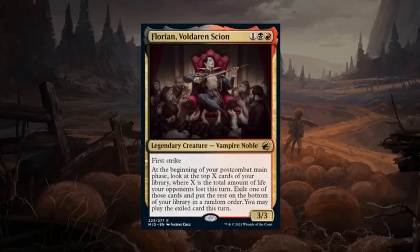Florian, Voldaren Scion is a three mana 3/3 legendary vampire noble rare in red-black with first strike. At the beginning of your post-combat main phase, look at the top X cards of your library where X is the total life your opponents lost this turn, exile one of those cards, and you may play it this turn. It can provide extra card advantage turn after turn. Red-black vampires is a very aggressive color pair that can easily get damage in, which plays well with the ability, and card advantage helps aggressive decks that might run out of cards. Florian does it all — a very efficiently costed creature, and the ability is just gravy. Florian gets an A.